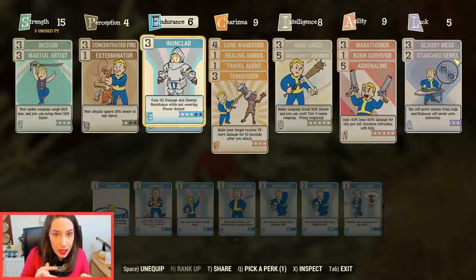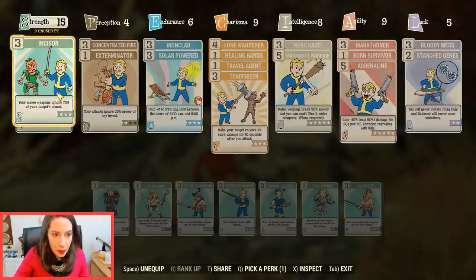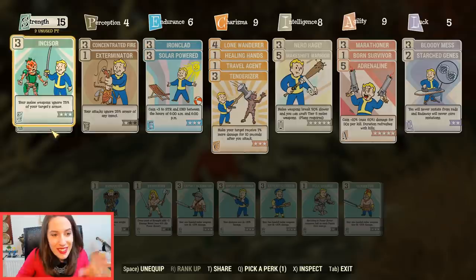Let's go back to Strength and talk about which perks I always use. The base perk is Incisor — it basically ignores your target's armor, giving you 17% armor penetration. I have tested this many times and it really makes a difference. Try playing without it and you'll see your damage against every enemy drops significantly. This is a must-have if you have a melee build — please use this as your first perk no matter what else you choose.